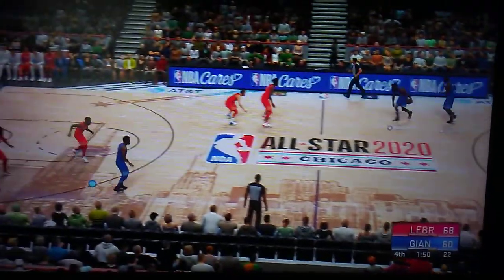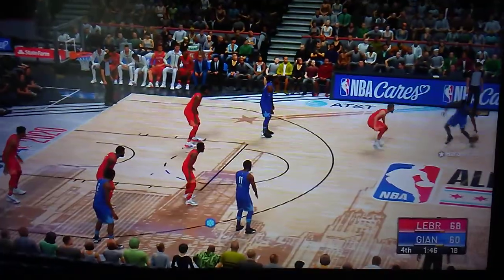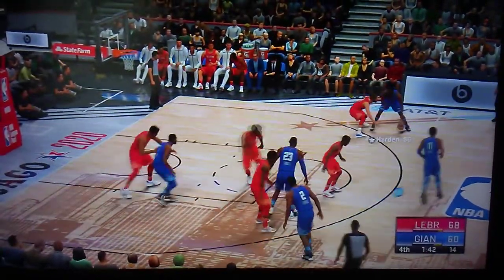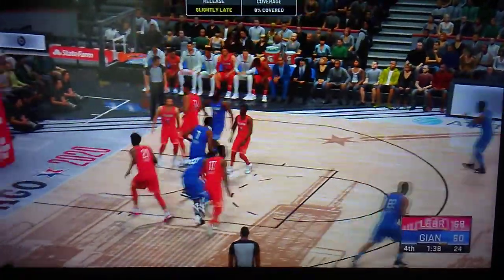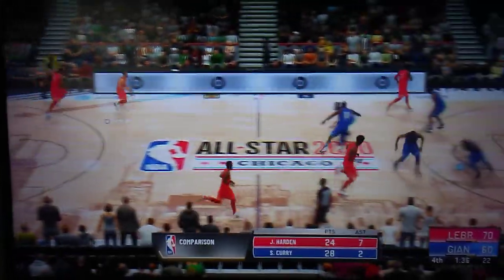On offense, here are the West All-Stars. They're on a 13-4 run. Harden against Curry — Harden with the bucket, hitting it down inside. Harden's got the lead up at 10 now for the West All-Stars.